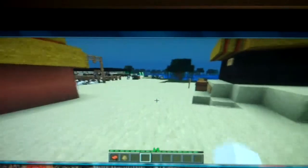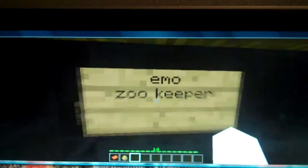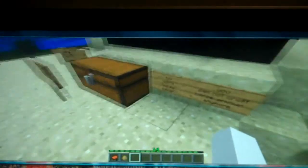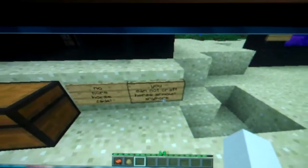And to show you what the coal block looks like, I built another little one of these out of it — Emo Zookeeper, hooray! It's an exact replica of that house over there, just with coal. Even the hay bales are the same. And another piece of news: you cannot craft horse armor anymore, which sucks.